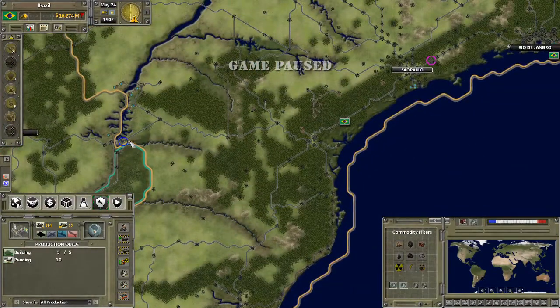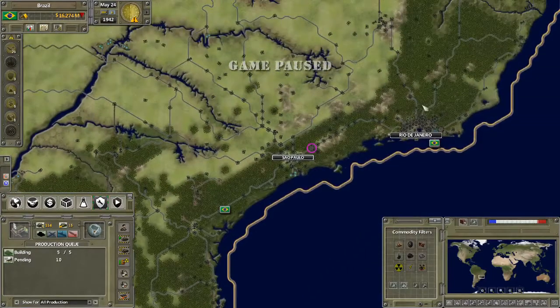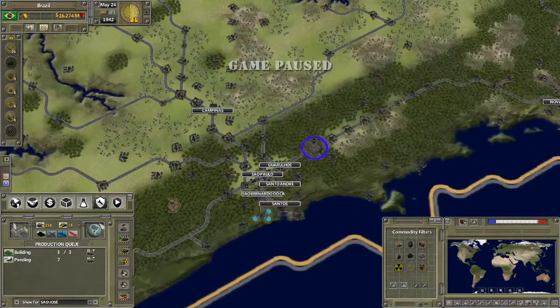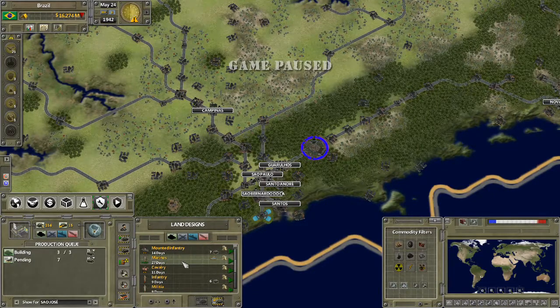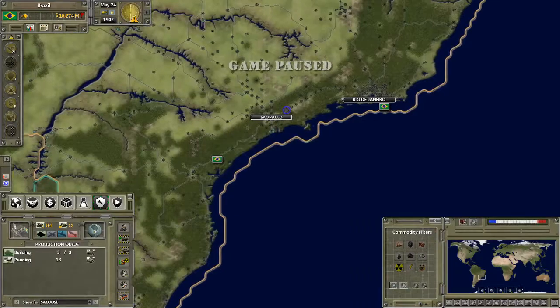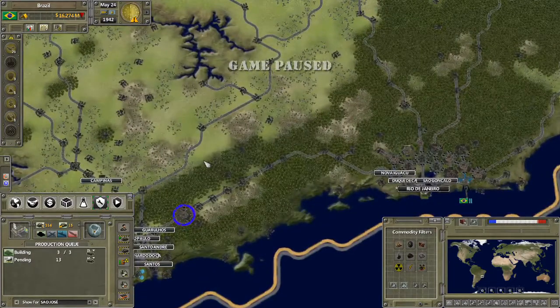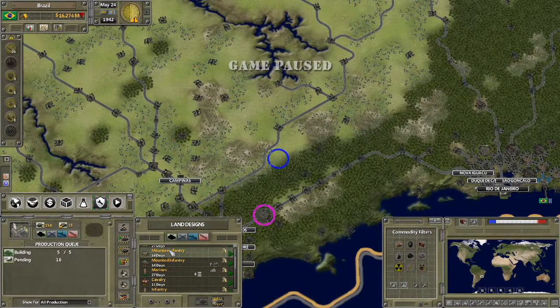I was thinking about building some land fabrication down here near the border and just building marines, so that if Paraguay do try and sucker punch us we've got a few units ready. That location's got three land production — I'm going to tell them to build six marines when they get to it. They'll move slowly but we've got plenty of time to have them amble down there because we're not planning on declaring war on Paraguay anytime soon.